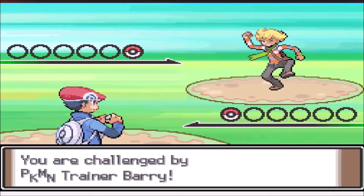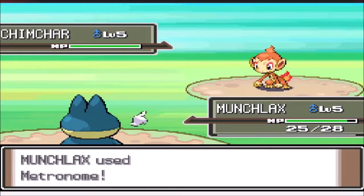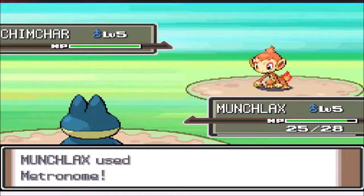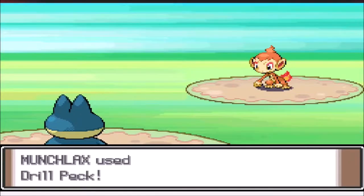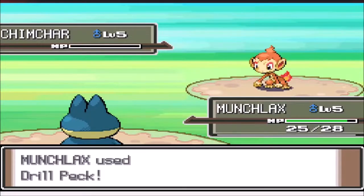First we have to take on our rival — we get hit with Scratch and use Metronome, which gives us Acid Armor — not much help. Getting hit with Leer, Metronome again gives us Miracle Eye, also no help. We can't miss. Leer again, then Metronome gives us Crunch taking about half health. Our last Metronome gives us Drill Peck, taking Chimchar out and giving us our first win of the run.